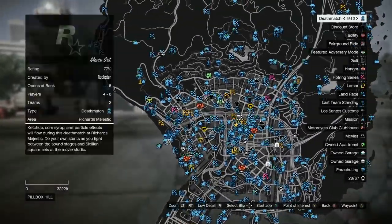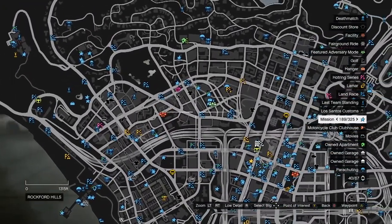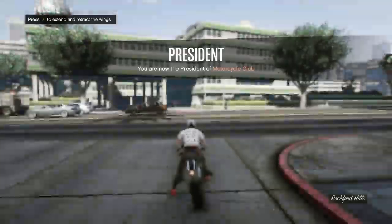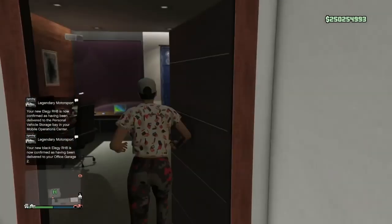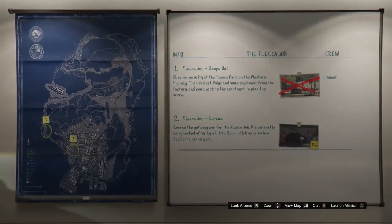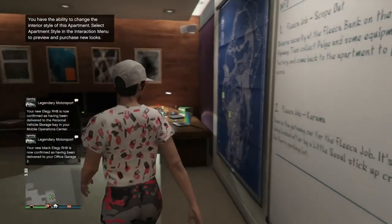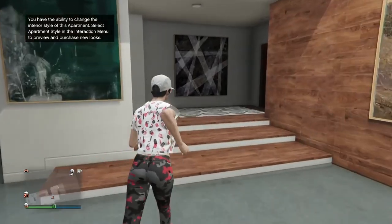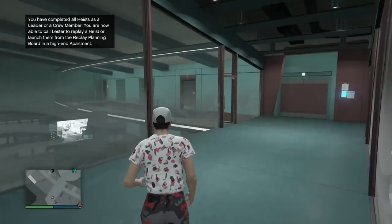I'm going to show you how to actually get these Lester Techs since nobody's really touching on that, and a lot of people are confused about all these Lester Heist Techs. For the green Lester Heist Techs, you need one of these. You saw that green apartment — that's my Eclipse Tower, a high-end apartment where you can go to the Heist Room. I've completed the first setup for the Fleeca Job. I recommend doing this because the Fleeca Job only needs two players. If you complete the first setup, go outside and eventually Lester will text you. That's how you get the green Lester Heist Techs.